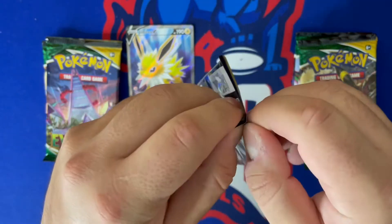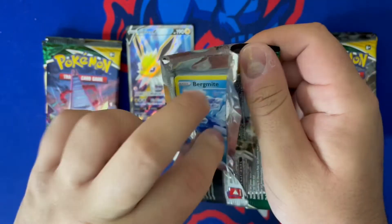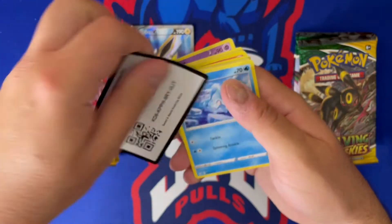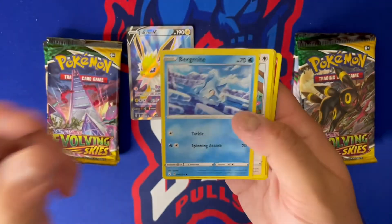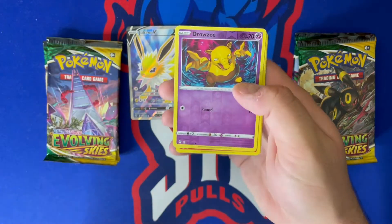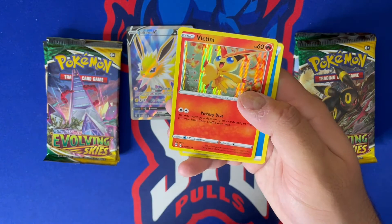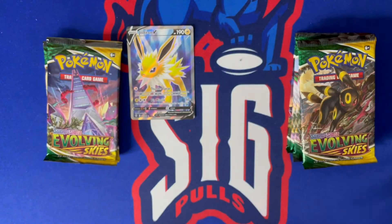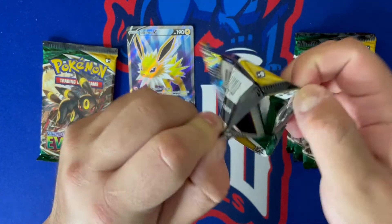If you guys missed my booster box opening, we pulled the Rayquaza V-MAX, the Dragonite V, and the Flareon V-MAX — both of those V-MAXes were the regular ones. Hopefully we can hit some of the alternate art ones like the Umbreon and Rayquaza V-MAX, those are my two favorites out of this set. Got a nice Drowzee reverse and a Victini holo, followed by Swoobat at the end of that pack.